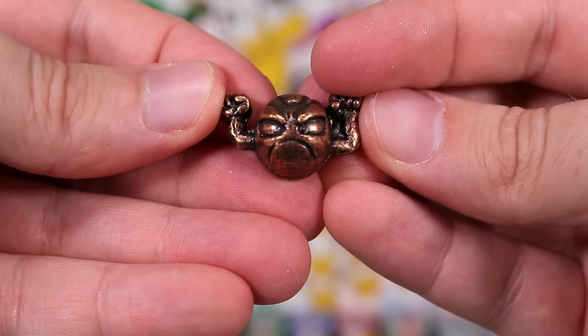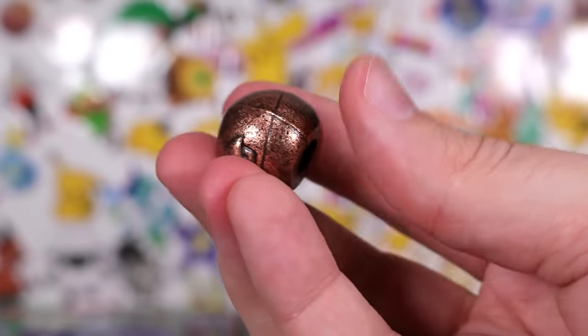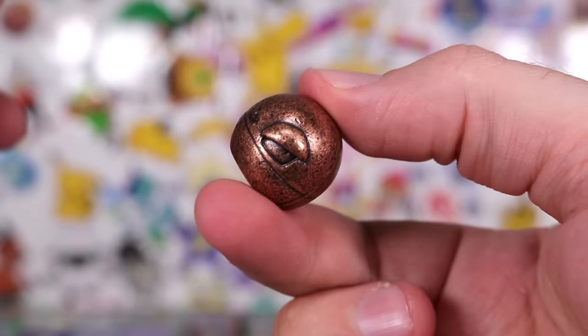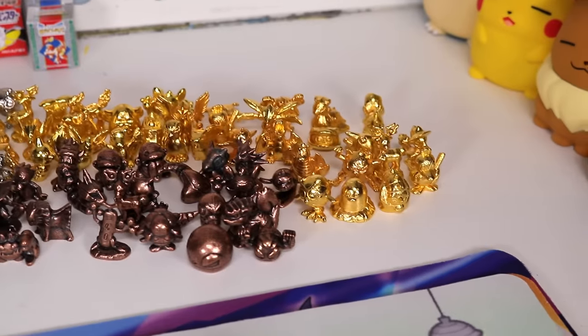And next, we've got a very sad or upset looking Geodude. I don't really like the design of that — it could have made him look more like Geodude. This is heavy — it's a lot of mass in one spot, it's essentially a ball bearing. Coming together nicely, boys. There's a lot of golds.